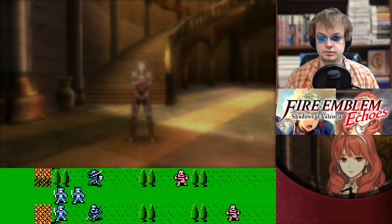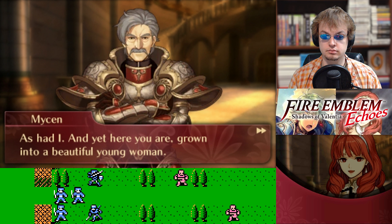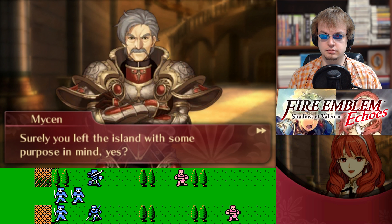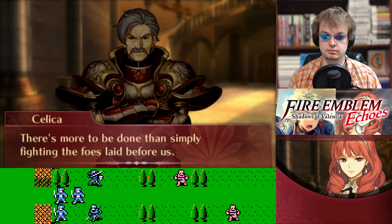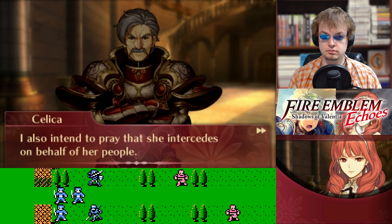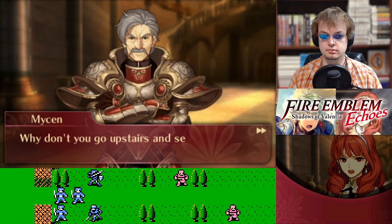Grandpapa! What are you doing here? It's been so very long, Celica. Oh, Grandpapa! I'd half-resigned myself to never seeing you again. And yet here you are, grown into a beautiful young woman. Though I fear we lack the time for a leisurely reunion — surely you left the island with some purpose? I'm going to the Temple of Mila. All that's transpiring in Zofia is tied to the Earth Mother — I can feel it in my very marrow. There's more to be done than simply fighting the foes laid before us. I must learn Mila's will in all of this. Just as Alm has chosen his path, it would seem you have chosen yours. He's leading the Deliverance, isn't he? Why don't you go upstairs and see for yourself?